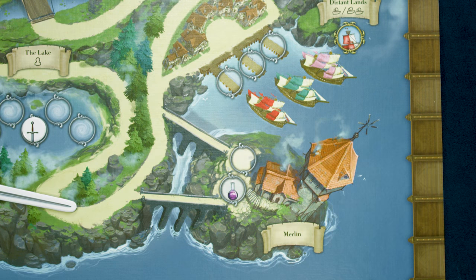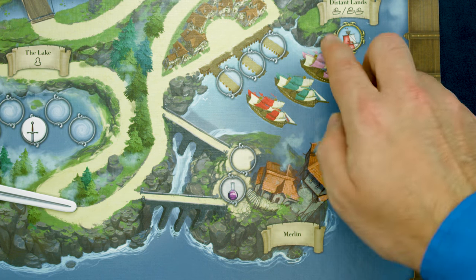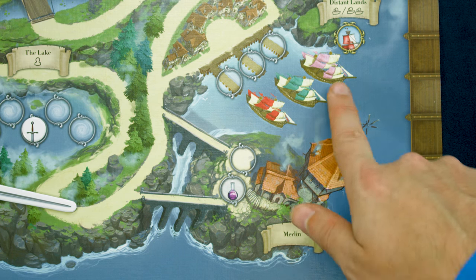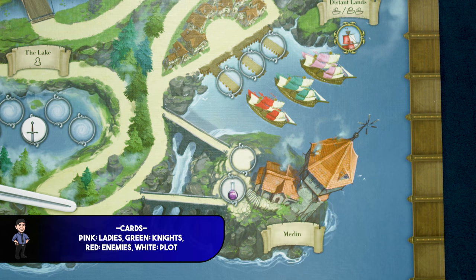The next site is the Distant Lands. When you enter this, you can enter on any of the spaces, but you can't go back. So it could go here, then here, then here, but each one of these allows me to take a card — either a pink or a white here, a green or a white here, or a red or a white here.